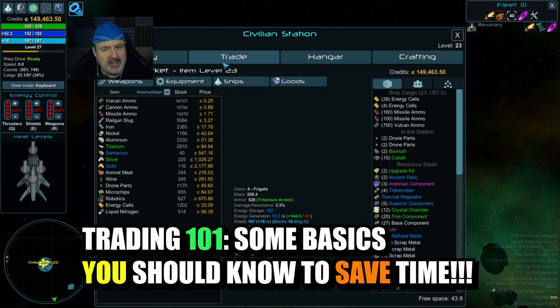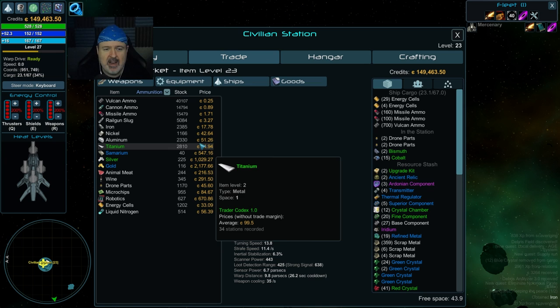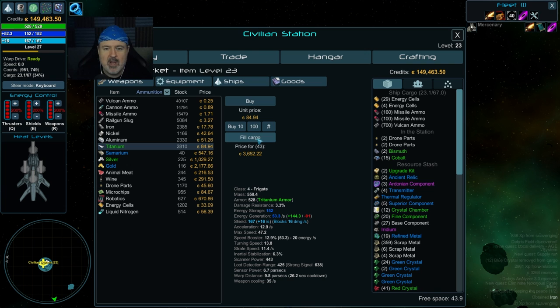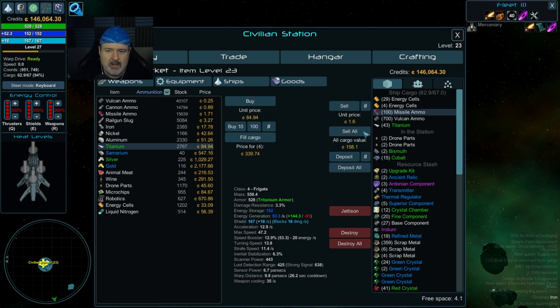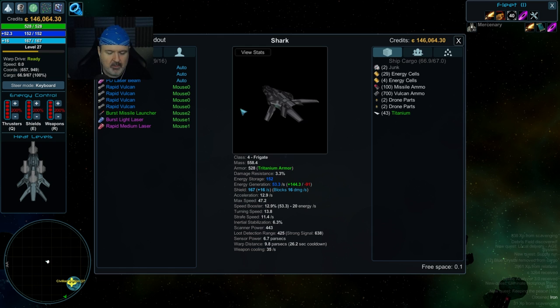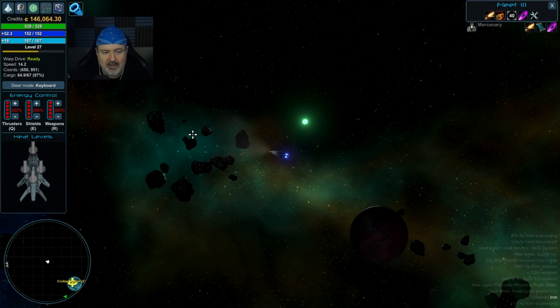The next section covers trading. If you want to make a lot of money quickly — which boosts your level — trading is the way. I found titanium at 84.94 per unit; the trader codex shows the average price we've seen is 99.5. I loaded cargo with it, but at the next station it was only 78 — a bad deal. Always check before selling. The market will show silver cheaper here and cobalt around average.